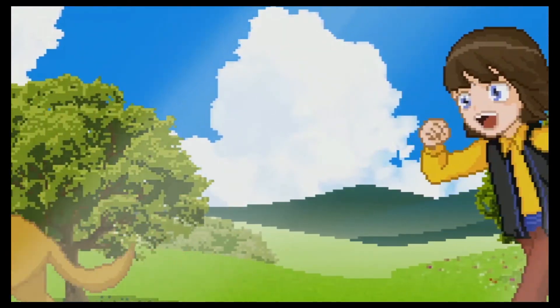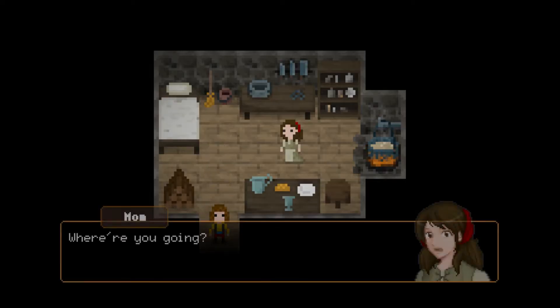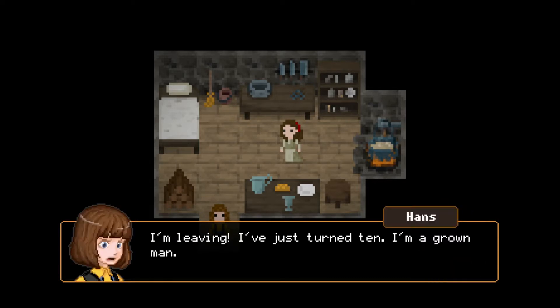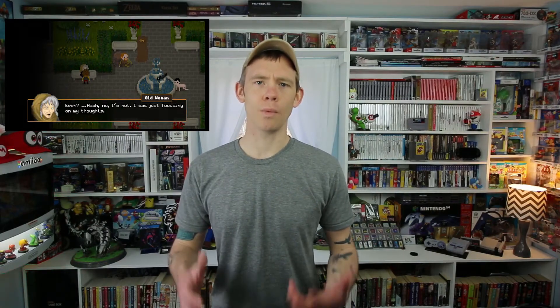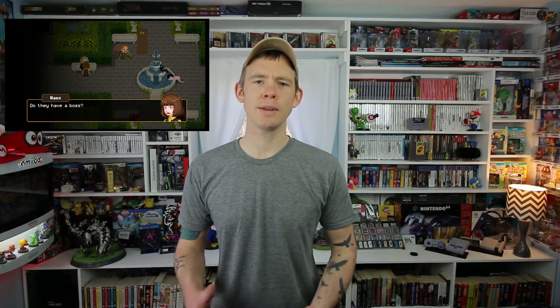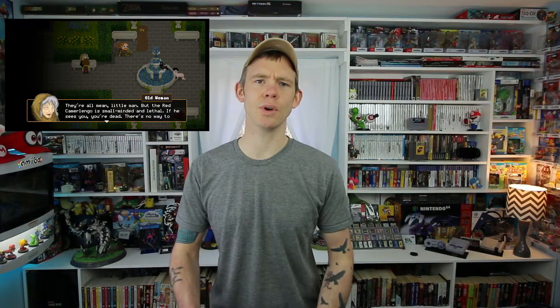The Count Lucanor starts off with Hans, the main character, having a problem that his mom wouldn't get him a present for his birthday like all the rest of the kids, so Hans decides to leave the house and go off on a journey all by himself. This journey starts out quite normal but quickly things go awry when he comes to a goat herder that gets him drunk and he wakes up in an alternate dimension where monsters can eat you and you've got to do puzzles all day long to become the Count Lucanor.